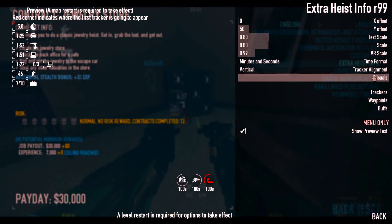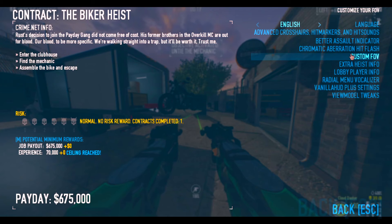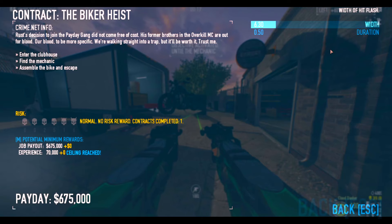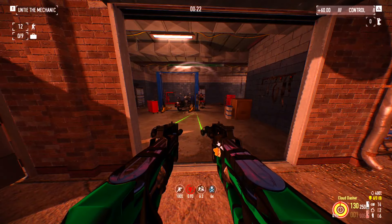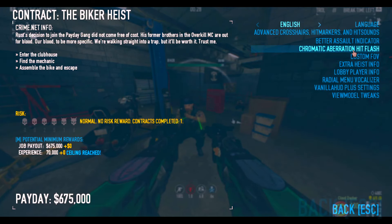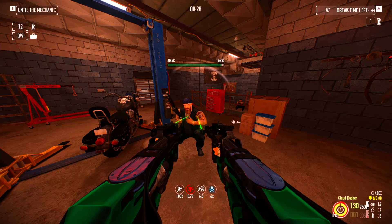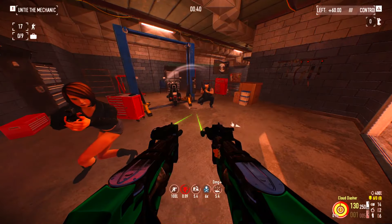The next mod I only recently downloaded but I absolutely love it — I just call it Cinematic Flash Hit or Hit Flash. Payday 2 recently added more options for the hit flash effect, but I still think this mod is better than the default options. It's subtle and I love it. Every time you get hit you get that little effect on screen. You can also increase or decrease the duration of the flash in the mod settings.